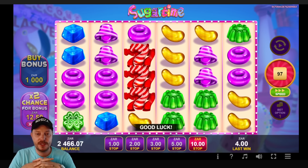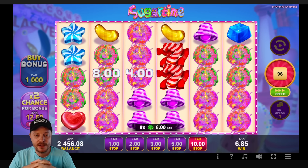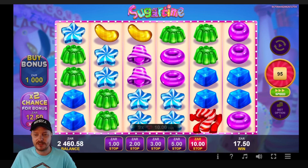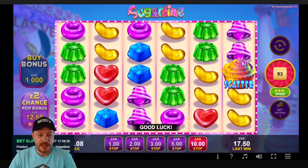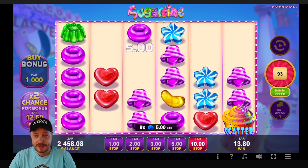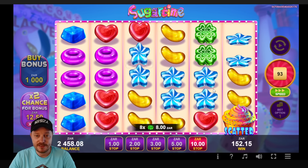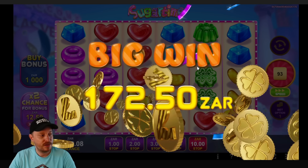We need four scatters. I'm going to play until I get a bonus. I don't know if I'll do a thousand rand bonus buy — that might be a bit much. I'm hoping we can get a feature triggered within 200 spins. This looks like an EGT game or something — it's not Pragmatic Play, not Habanero. There's that annoying bet slip that pops up on Hollywood Bets. Looks like there's some nice tumbles — 172 rand, not too shabby.